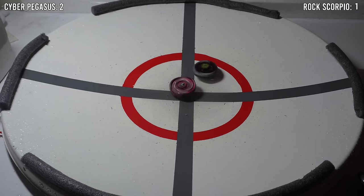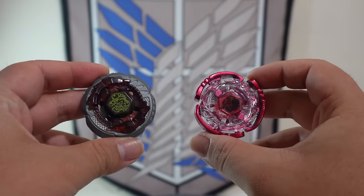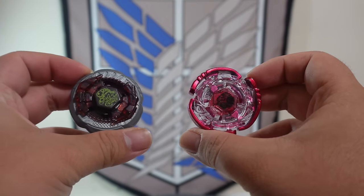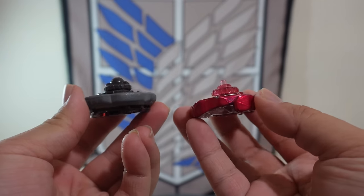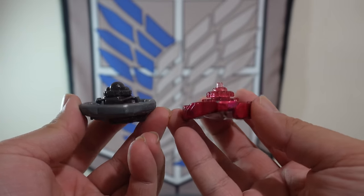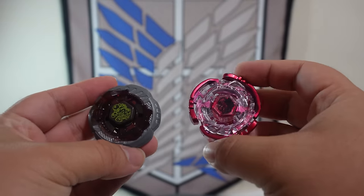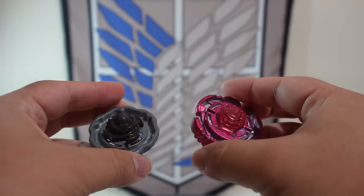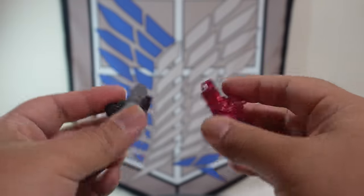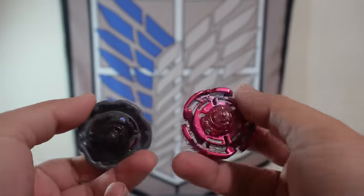The battle is about to end, but who is going to drop first? It looks like Rock Scorpio takes the loss, which means the score is now 3-1 for Cyber Pegasus. Such a great battle here by Cyber Pegasus, being able to knock Rock Scorpio towards the wall and draining its stamina completely. But now let's answer the real question: did the spikes on the jog-ball tip actually not make it affected by water? Realistically, it probably did get affected a lot worse than Cyber Pegasus did, because of the large surface area on its tip.